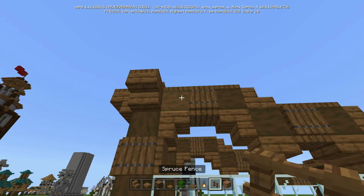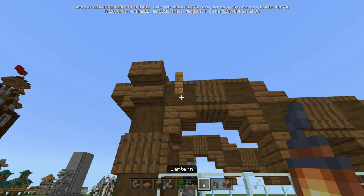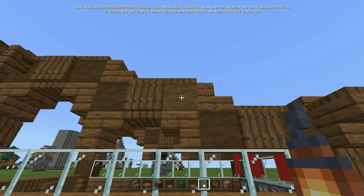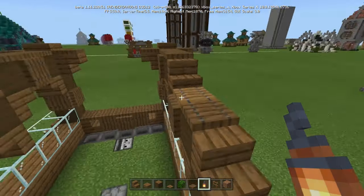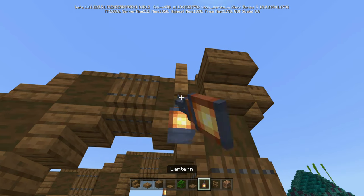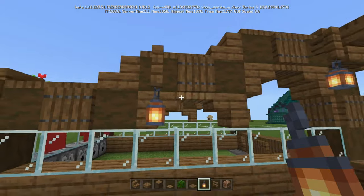To finish up the sides, we're going to come right to this first one of the three. We're going to put a spruce fence with a lantern underneath it. And go to this one right here, which is the last one of the three in the middle section, and put another lantern and fence. Do the same thing on this side — towards the first one, and then the last one in the middle section.